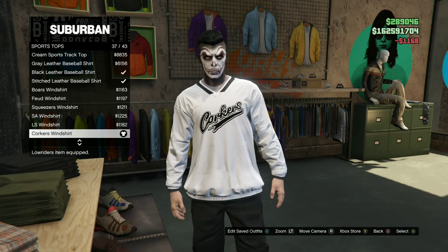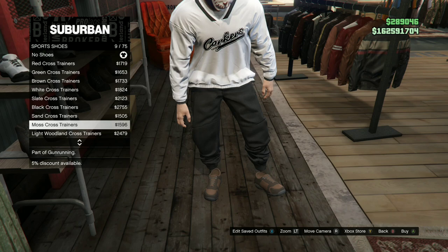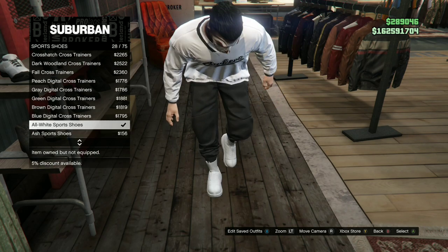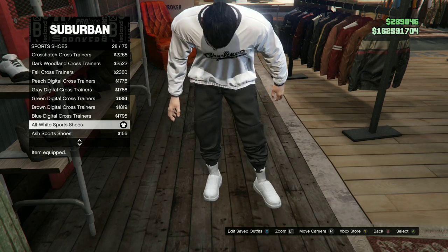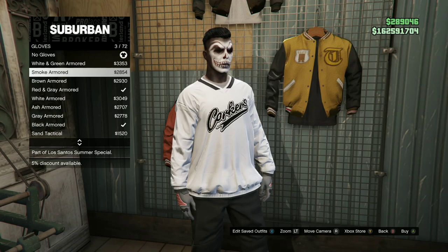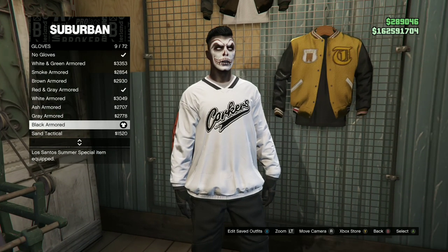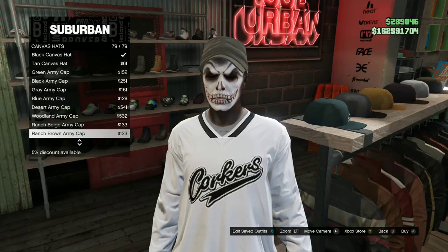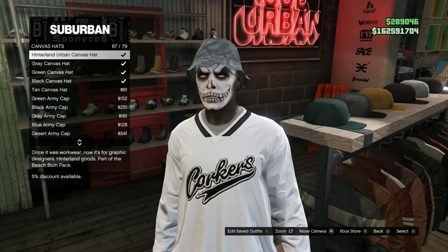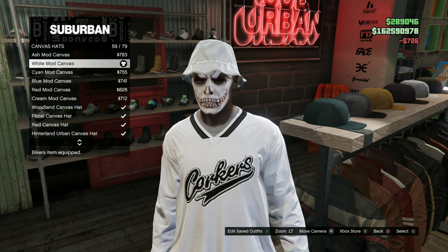Head over to the shoe section, go to Sport Shoes, and purchase the all-white sport shoes. Now head over to the accessories, go to gloves, and purchase the black armored. Then make your way to the hat section, go to canvas hats, and purchase the white mod canvas hat.